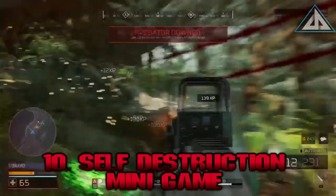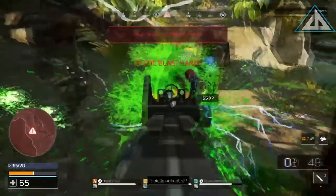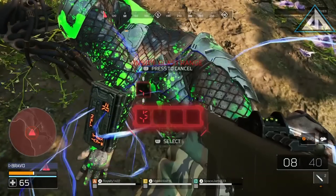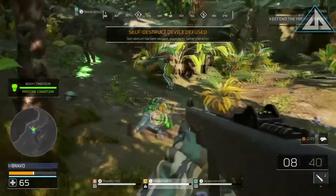Self-destruction mini-game. If you manage to down the Predator and he activates his bomb, you can run up to him and interact with his wrist computer. You then play a mini-game where you match the symbols going off with a pad — it's a quick time event where you need to match the symbol at the right time. Do that four times and you can turn the bomb off, saving the body and the match for more experience.